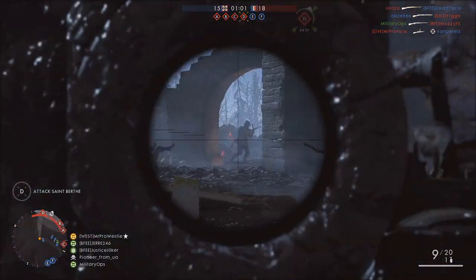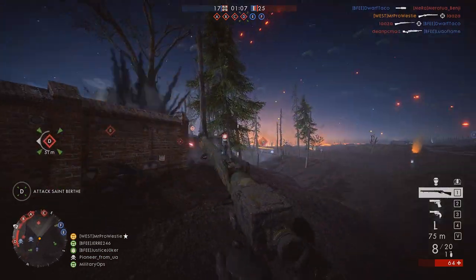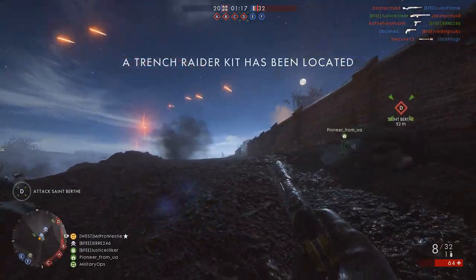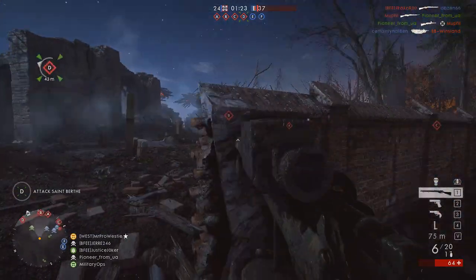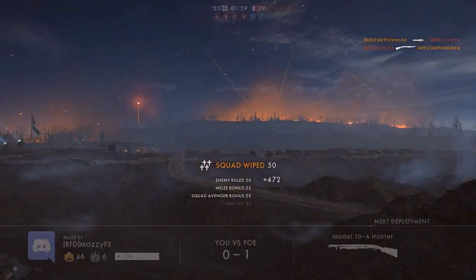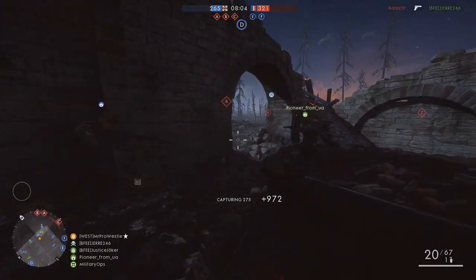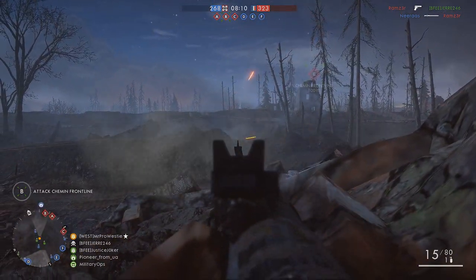I think the name Nivelle comes from Robert Nivelle, who was a French general during World War 1, and presumably this area of France that the map is set in will be an area that he had command of. At the moment, the map is in a very, very early stage. It's running conquest on 64 players between the French and the German armies, and the map looks very similar to the map you crash land your plane on during the campaign of Friends in High Places. The setup on conquest includes six capture points.